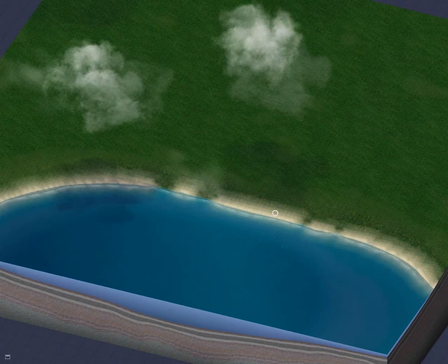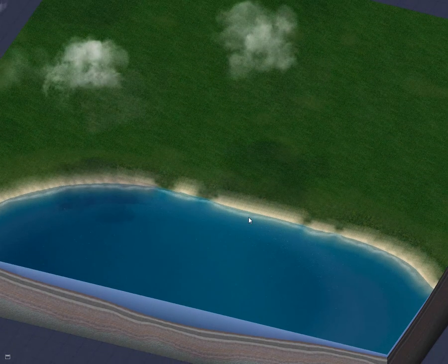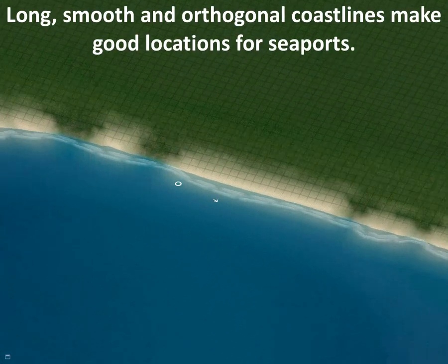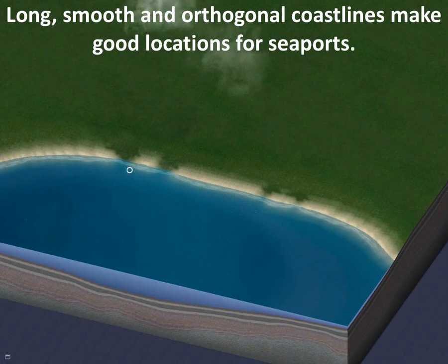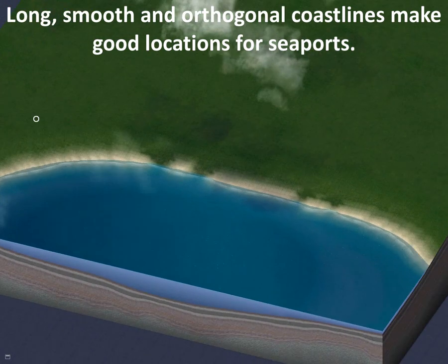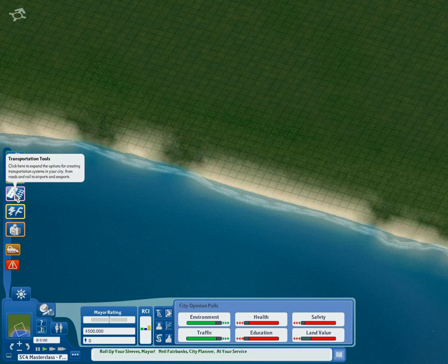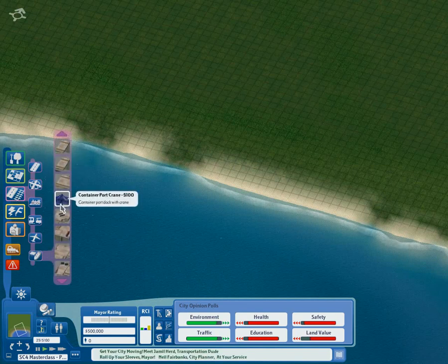First thing to consider is the location. As you can see here, you want a fairly flat, straightish coastline on which to build a port. It doesn't have to be perfectly straight — you just need something to build on. Something like this would work fairly well. So having established a location, we need to build the port.